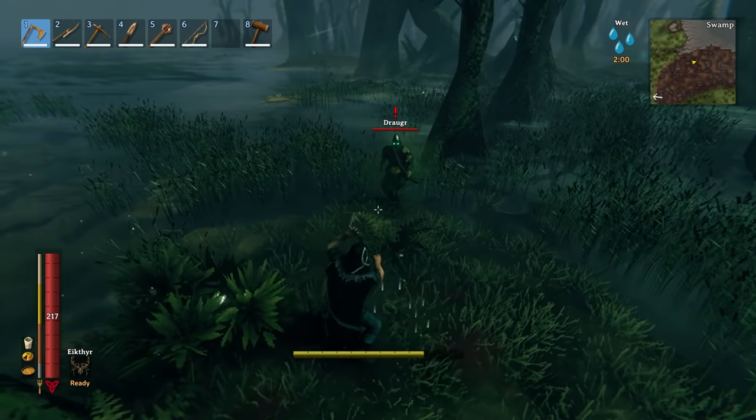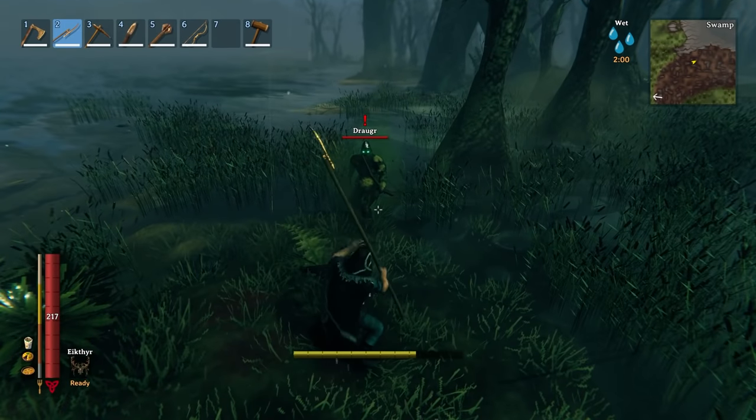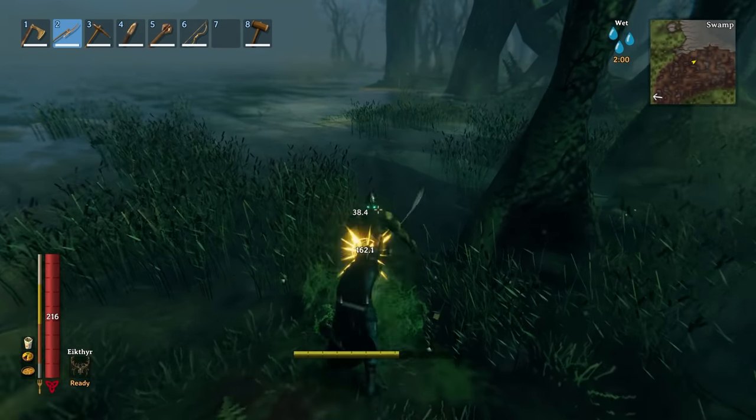Next up, Draugr are resistant to fire and immune to poison damage. Besides that, you can use piercing, slashing, or blunt against them — none provide bonus damage.